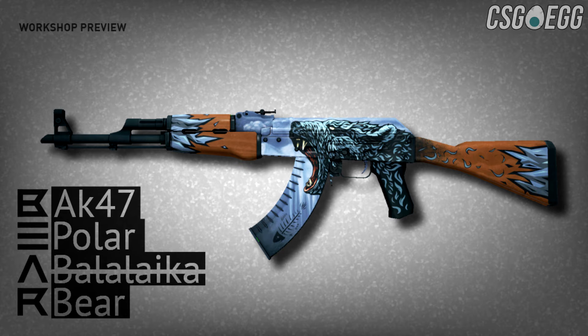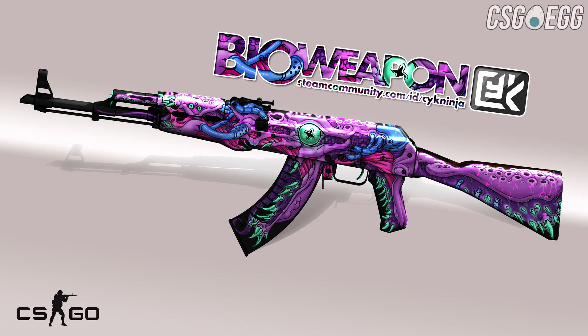Next up we have the AK-47 Bioweapon. This might actually be my favorite — this thing is insane, guys. It's like the Hyper Beast but it's all pink, and there's no AK that's literally all pink and really cool looking like this. I think this should be a covert or red, and it's badass. I hope you guys agree with me — the Bioweapon is amazing, this thing is so cool.